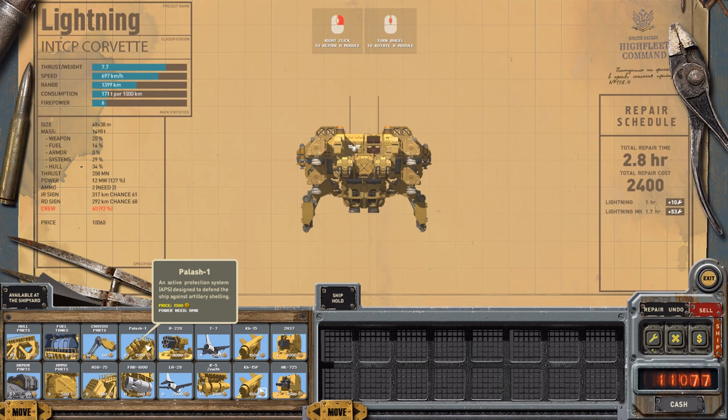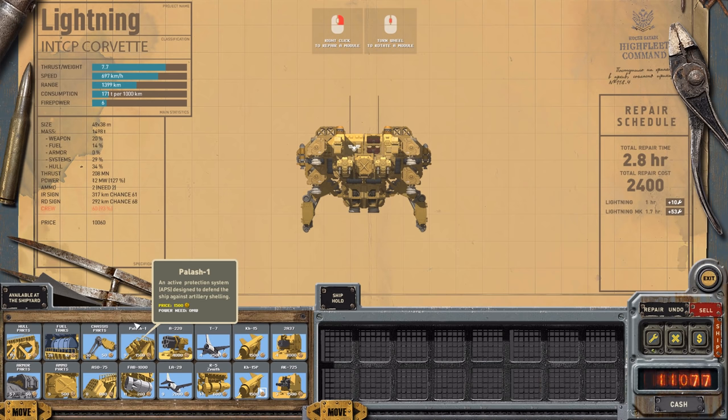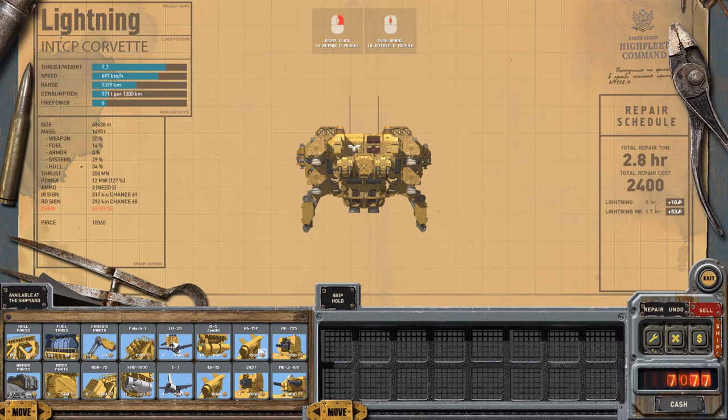There's a Pulsar — designed to defend the ship against artillery shells, which would be nice. But they are very expensive and they will drag the ship down, so I think for now I'll keep it as is.